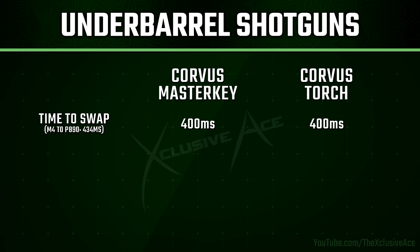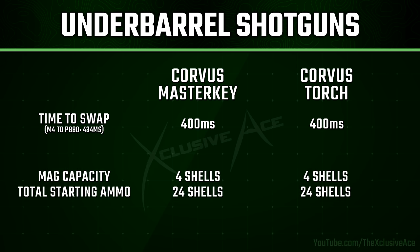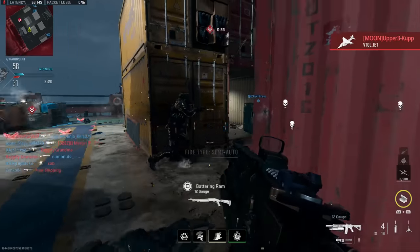Finally for the comparison, I wanted to look at ammo capacity. Our magazine capacity is four shells for both of these, and our total starting ammo — including the mag already loaded — is 24 shells, which is a pretty good amount of starting ammo considering this is just an attachment and not an entirely new weapon.